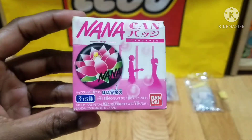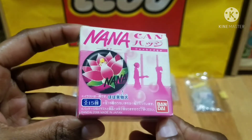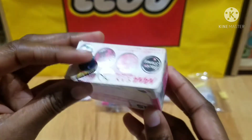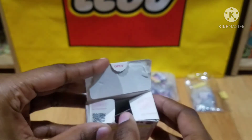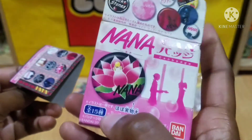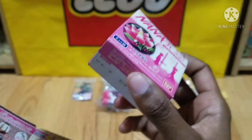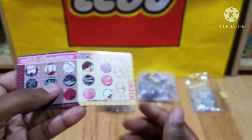Let's start over here to the left — this is the can badge series. Can badges are like pins or buttons, however people decide to call them. Here's what the little box looks like, super cute. These were blind boxes, so when you opened it up there are 15 to collect. Not all 15 came in one box — I'm not even sure how many came in one box, but you got to see which one was inside.